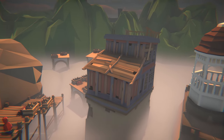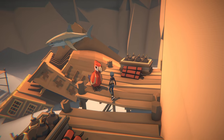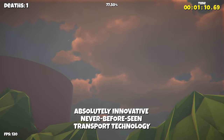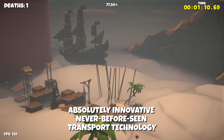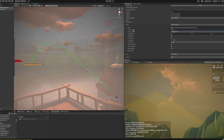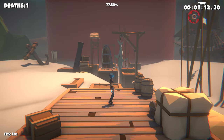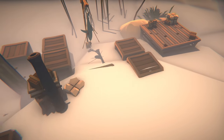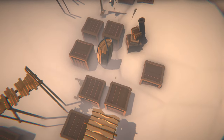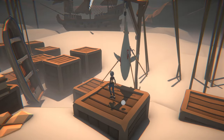The first part of the pirate area also offers classic platforming and some fishy obstacles. These wooden boxes are floating up and down. If you look closely, you can see a pattern and master this part as well.